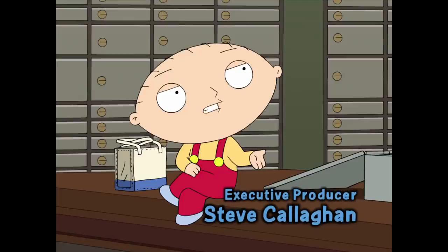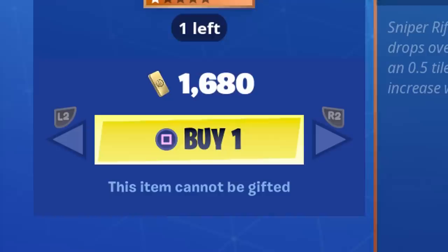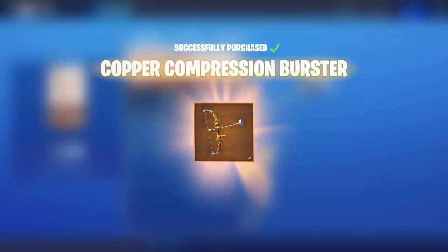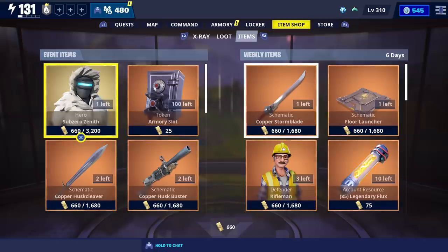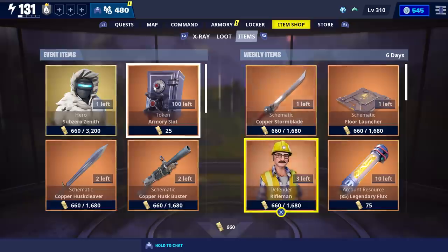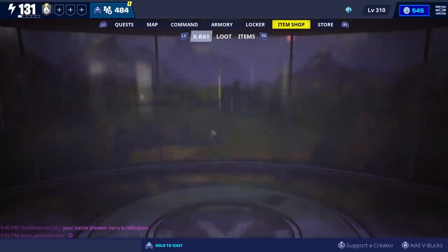For today's video we've got some more Fortnite, and we're going to be checking out the new Compression Burster Bow, which is currently available in the weekly store for 1680 gold. Sub-Zero Zenith is also available in the event store for 3200 gold, and once you get him you'll be given the Shake It Off team perk. That's everything new added to the event and weekly store.